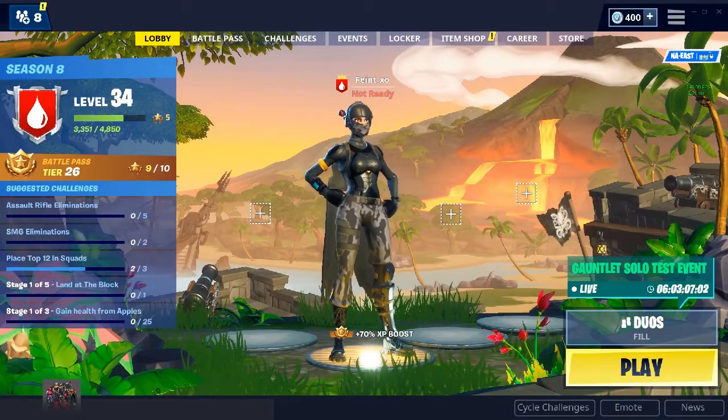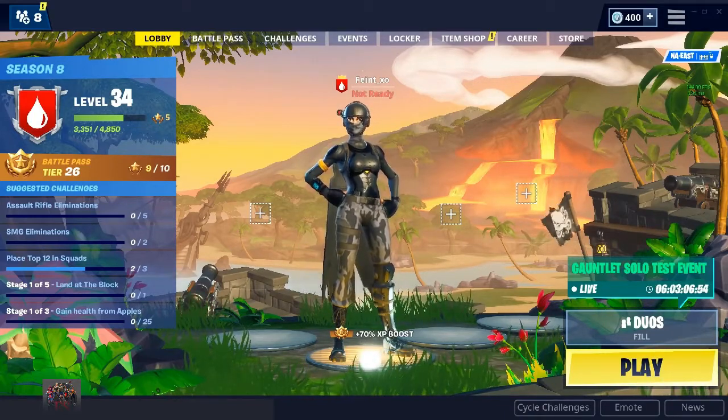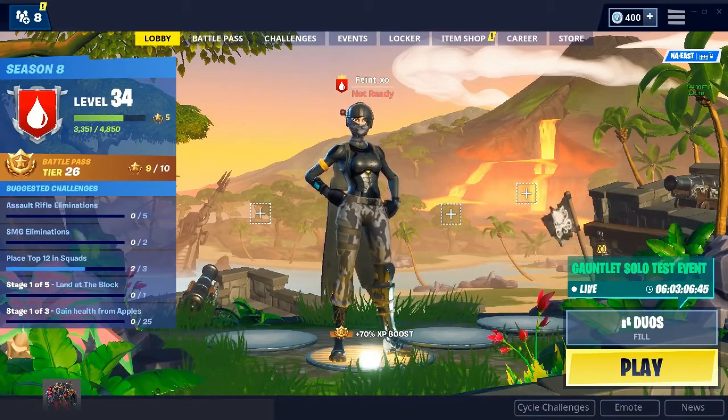Season 8 has been introduced with so many new things. The top right part of the map is totally reworked. Wailing and Risky are both gone and replaced with a volcano. Not only has the map switched up, but so many little features have been added. I am so excited to get into this one.